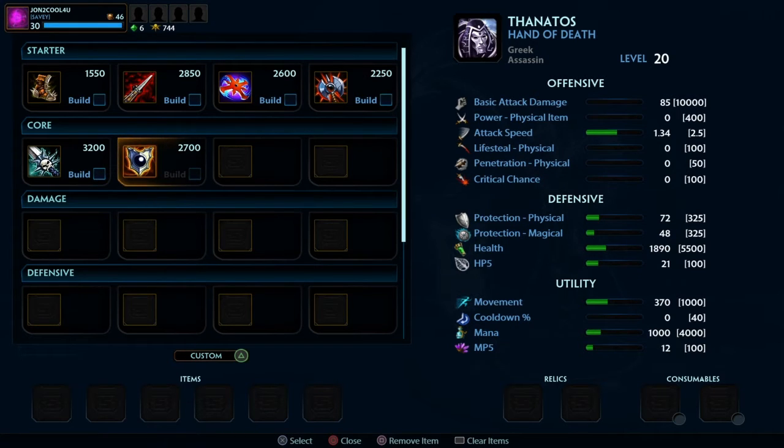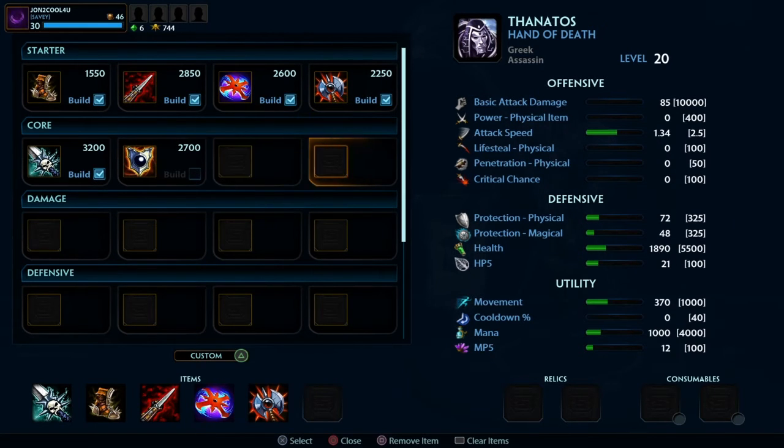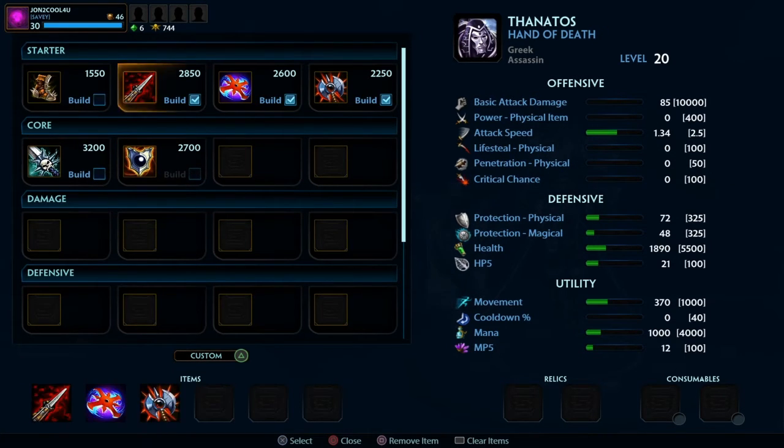It doesn't look like I have a lot of damage. On the side, basic attack damage is 85. Yeah, that's nothing like what it shows there, but watch when I put all the items on — nothing happens. That's weird that I can't put that on, but that's the build for now.